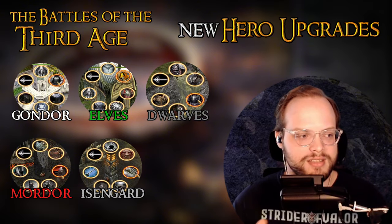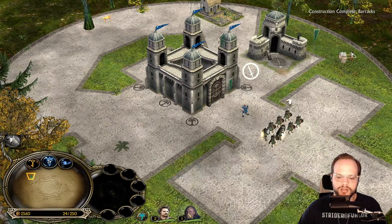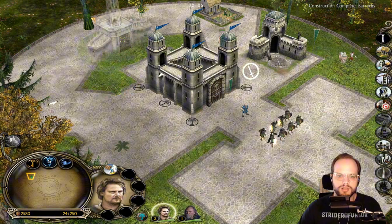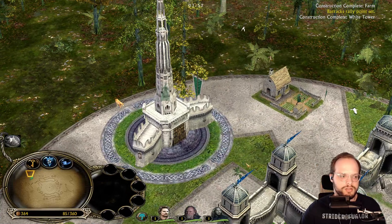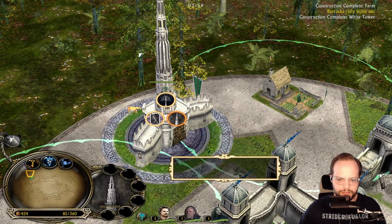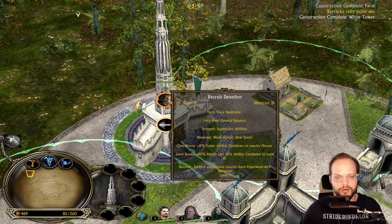The White Tower is how you actually get the hero system upgrade. So let's get the hero system upgrade. In the back now we have the White Tower upgrade. This is how you get the hero system for the Third Age mod.